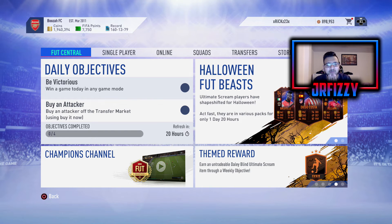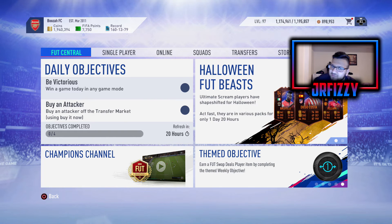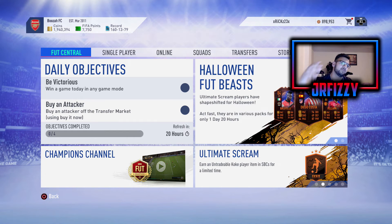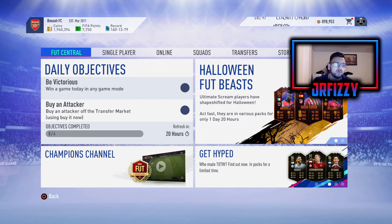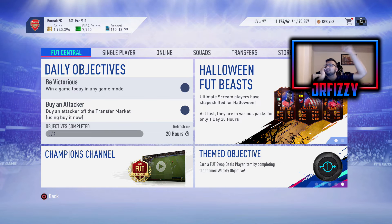First thing you're probably thinking — where have your coins come from? None of that dodgy business. Since Halloween came out, there's been promos and I've not been doing live pack openings on them. I've been doing kind of post commentary. So we've been recording all the packs and literally just selling every single duplicate — keeping everything in the club and then selling every single duplicate. Gold cards, chem styles, everything we don't need.